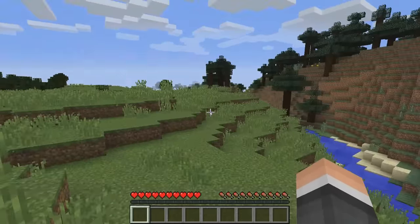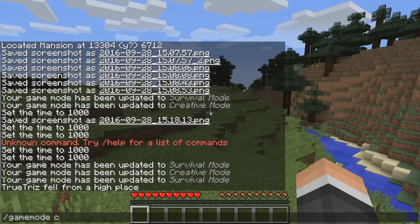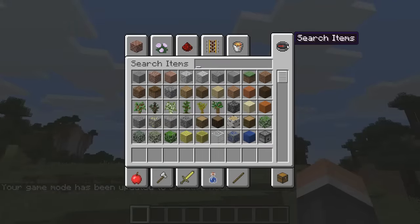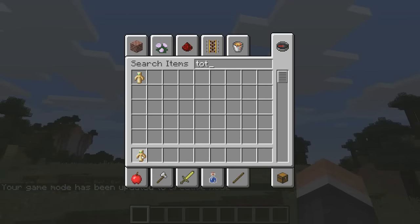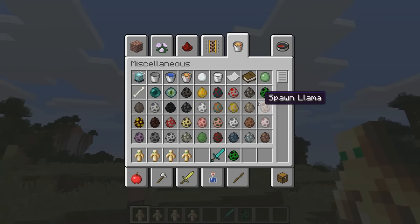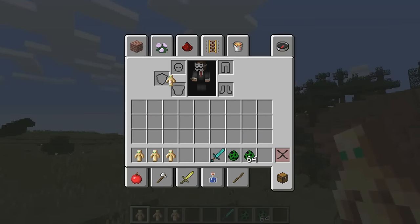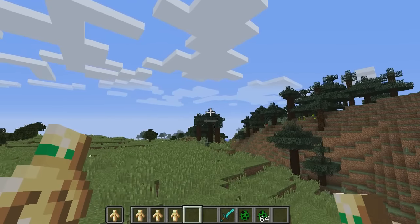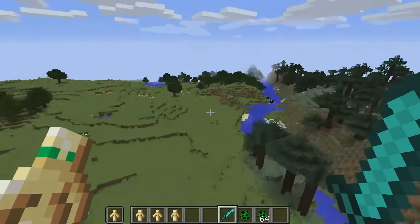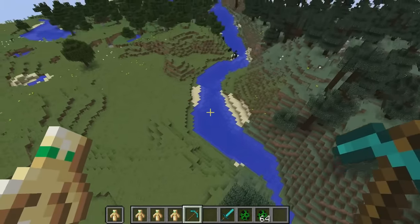I'll go back into creative mode, back into my inventory, grab a Totem, and I can actually put the Totem of Undying in my secondary off-hand. So if you choose to go into combat, you can put this in your secondary hand and then use whatever inventory item you want in your main hand — whether that's a sword or a pickaxe when you're mining.